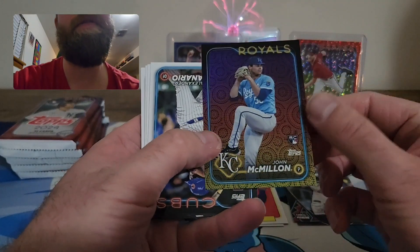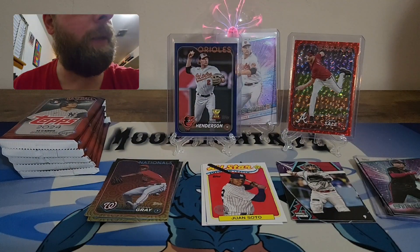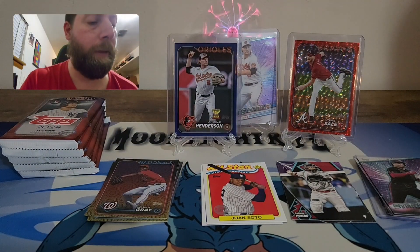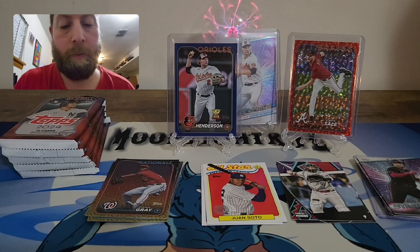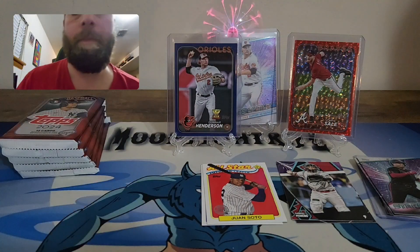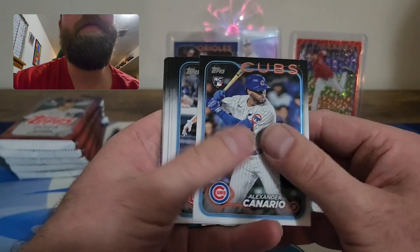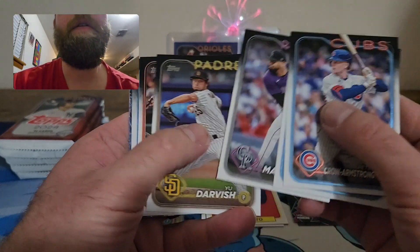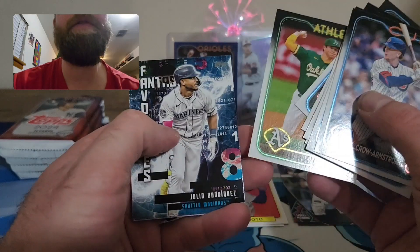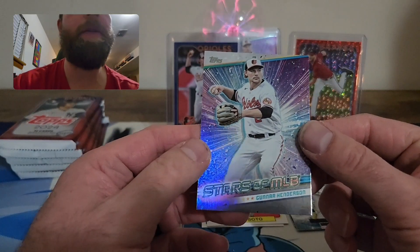John McMillen on our holiday parallel — definitely sleeve that up because it's a rookie. Rookies I would always sleeve because you never know how good they're going to be; it's always best to be on the safe side. Pete Crow-Armstrong rookie — that's a nice one there. Fantasy Favorites Julia Rodriguez and a Gunner Henderson on the base Stars. On to the next pack.